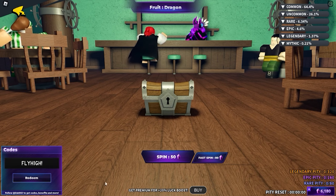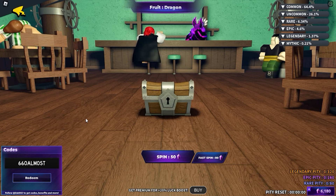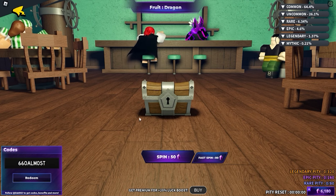Next up we got 'gifted from god himself', then 'fly high fly high one' — make sure to redeem this code for 500 gems. I spent dragon last time which was really cool. I'm not gonna throw this dragon fruit away because it's amazing. Next up '660 almost' which gives you 550 gems for absolutely free.